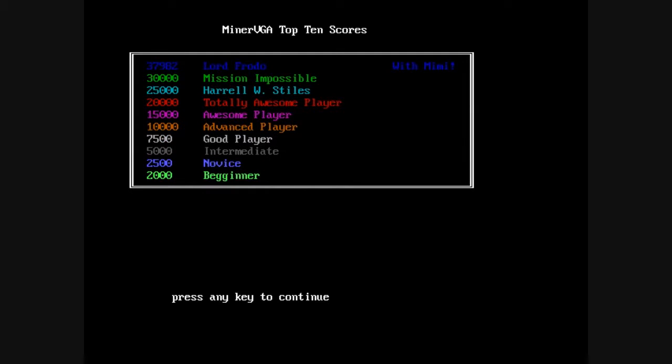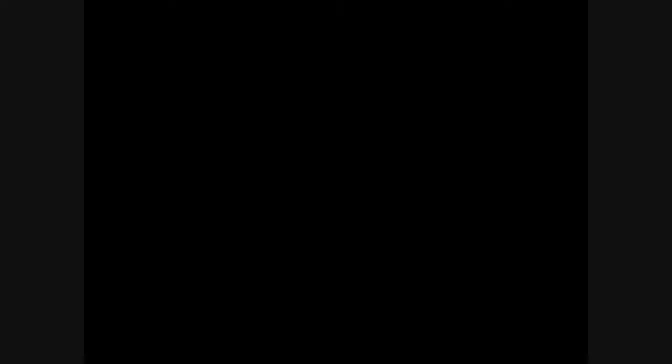You'll notice my bank account is now negative $266. Once your bank account goes so negative, your game's over and then you're presented with the top 10 scores. And if you did well maybe you can be on the list.